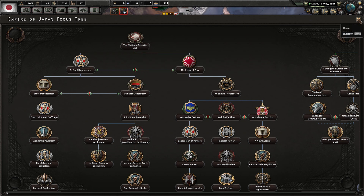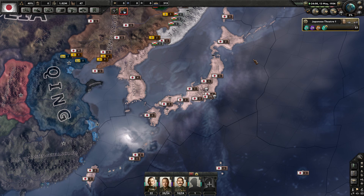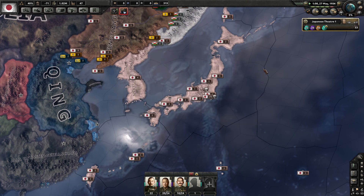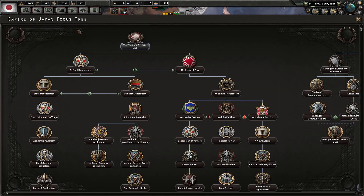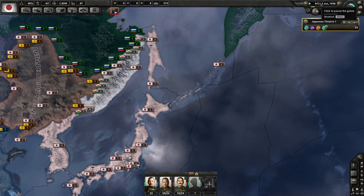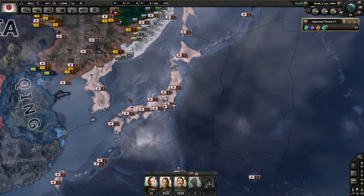Let's speed this up and try to get to June 1st — we are almost out of time. Political power minus 100 — damn, that hurt. We did get past June 1st, so let's go ahead and start the National Security Act. With that, we'll end this right here. I want to thank all of you for watching. I hope you enjoy this new series. I will be going back sometime in the future to do Japan in normal vanilla mode, but I wanted to mix it up and do something different. Until next time — bye!